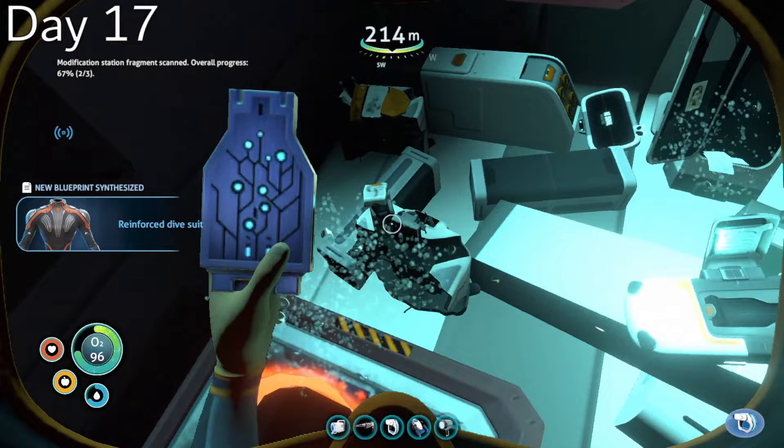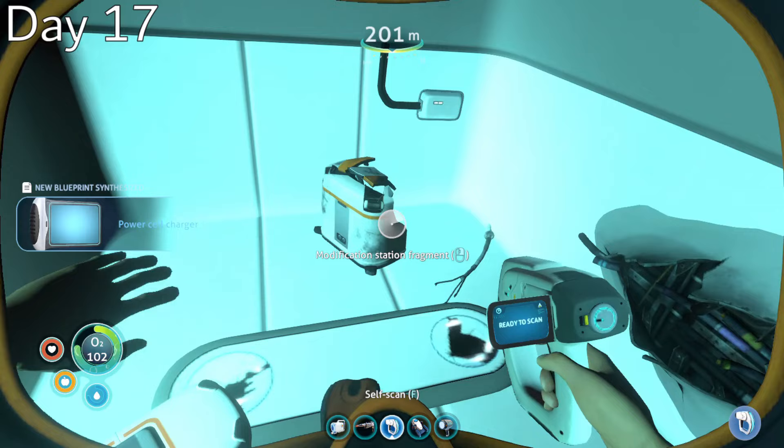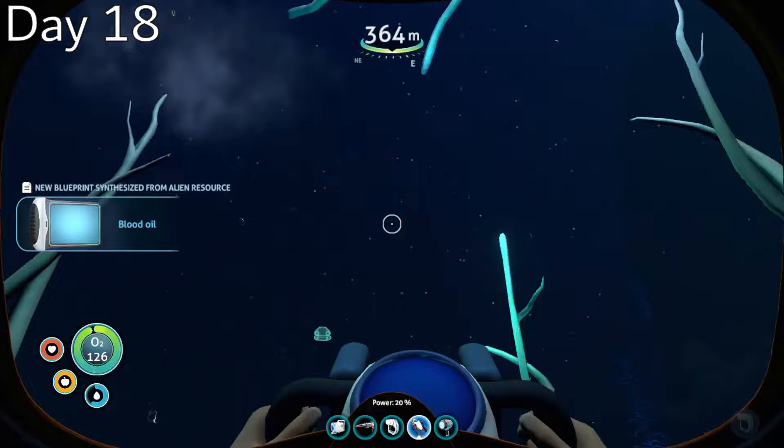Day 17, it was a success. After spending most of the day searching what turned out to be the wrong wreck, I not only found the reinforced dive suit, but also the blueprints for the battery and power cell chargers, which I was missing at that point, and even some Cyclops fragments, which I would need in the not-so-distant future.